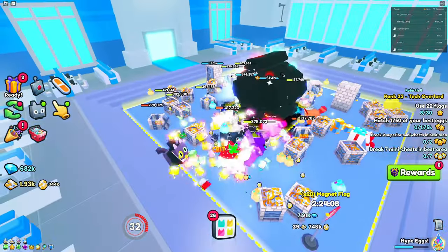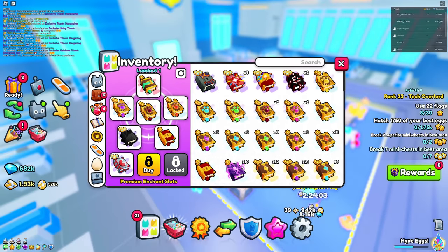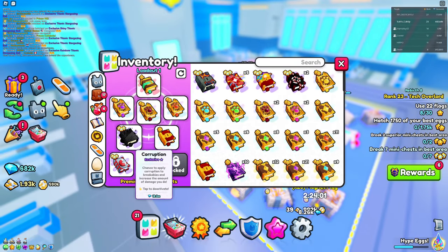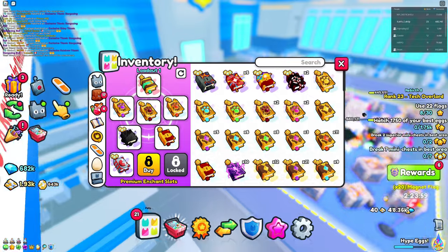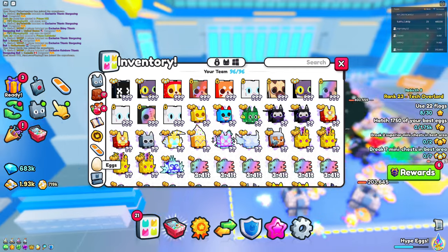So the best way to actually break this chest — go to your inventory. We're going to start off with the enchants. This is my loadout right here. First of all, we have the super magnet, because with this I can pretty much collect loot from anywhere on the map — I don't have to be right next to the chest.